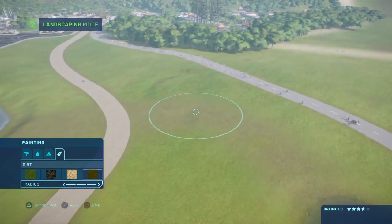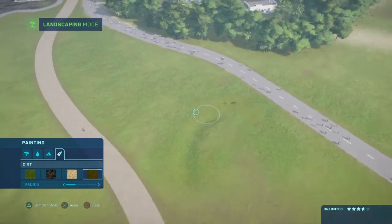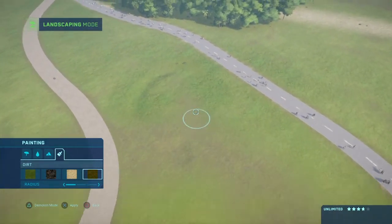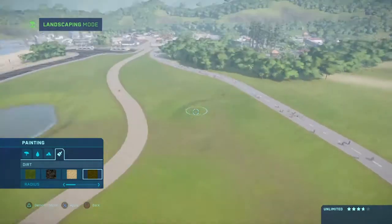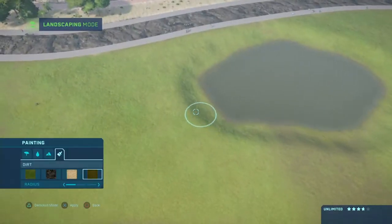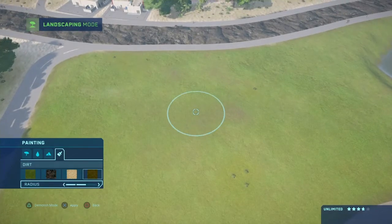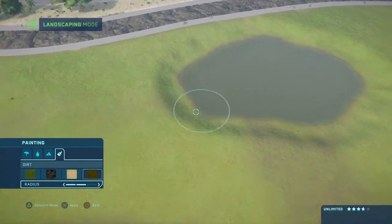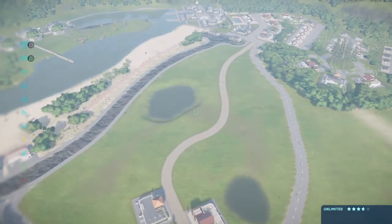That'll be sort of like areas. Now let's get it smaller, so there'll be areas around here. Like yeah - right around there. And one right over here. And one right over here. There we go - nice little trails.